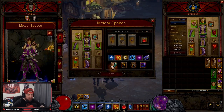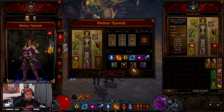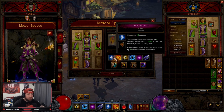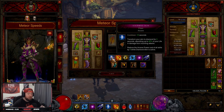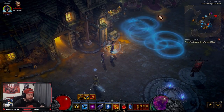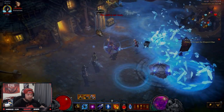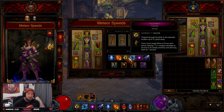Now for skills — these are set up so we can hit all elements and speed around the map as fast as possible. We have Diamond Skin with the Prism rune, which reduces the cost of all our meteor spamming while it's active; it's on arcane. For Meteor we're running Comet — the pushing build uses Star Pact for damage, but Comet makes the meteor come down instantly. When jumping around and casting, it comes down super fast. Teleport with Calamity gives us arcane for movement.